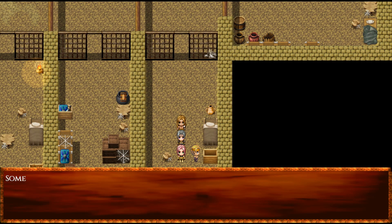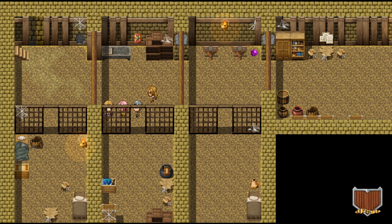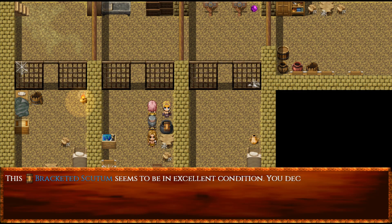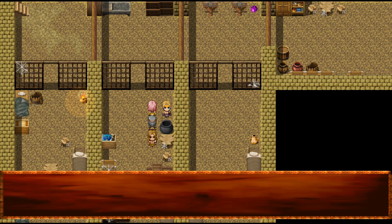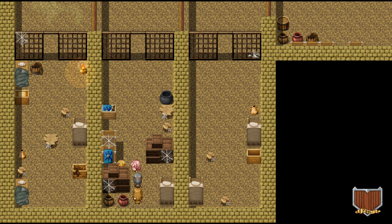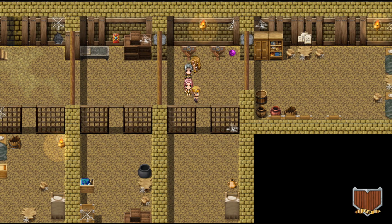Let me look around — I know I hid some things in here. I think I can grab the shield. Yep, a bracketed scutum in excellent condition — we decided to take it. I love secrets. I am a big fan of secrets and I hide them anywhere I can. So keep an eye out — you never know what you may come across.